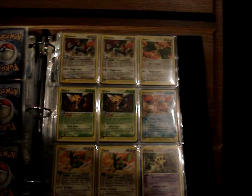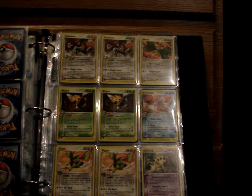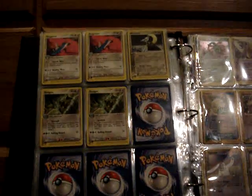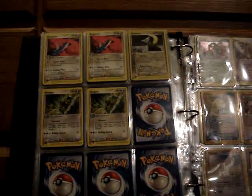A Holo Crawdaunt does have some damage, so that'll be free with a large trade. Reverses: three Mudkip, Treecko, and Corphish. From Dragon, the non-hollow rares: two Salamence, Vibrava, two Ninjask, Crawdaunt, two Flygon, Girafarig, two Dragonair, Skarmory, and two Shelgon.